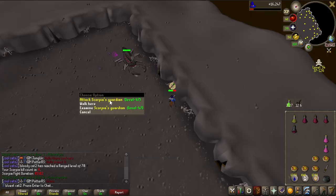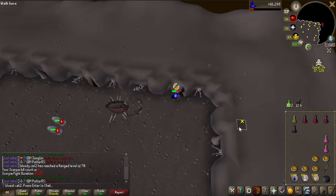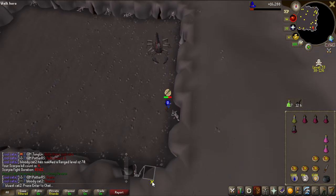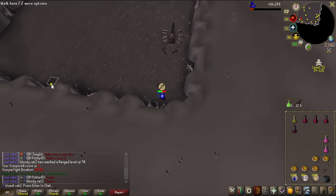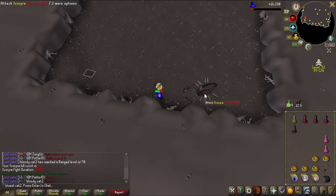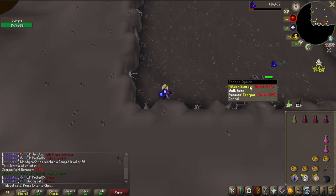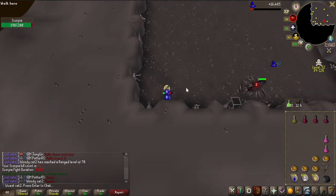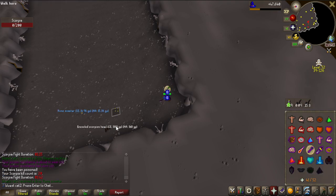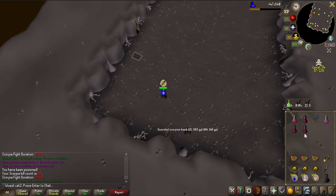I'll stay at Chaos Fanatic a bit longer. Scorpia is interesting because it's in a multi-zone so you can actually do it as a group - that's probably what we'll do in the future. But I wanted to try the boss solo to see how it was, since it can be hard to get everyone together. I'll be here for a bit and get some decent magic experience at the same time. KC number 20 - I'm getting a bit faster kills now having perfected the rotation. It is very costly on my runes though.